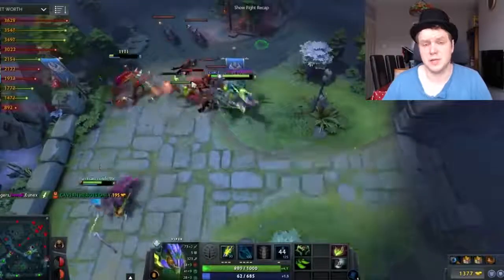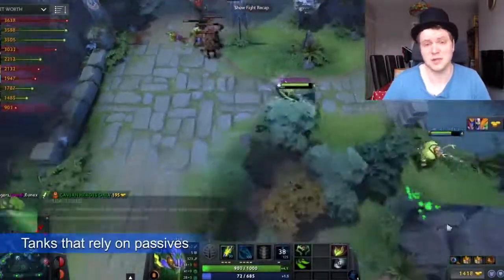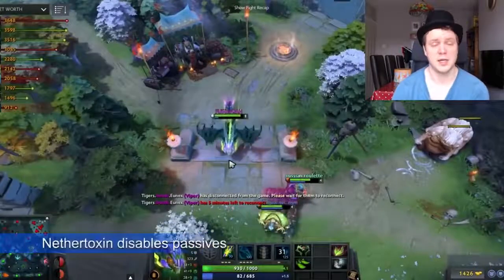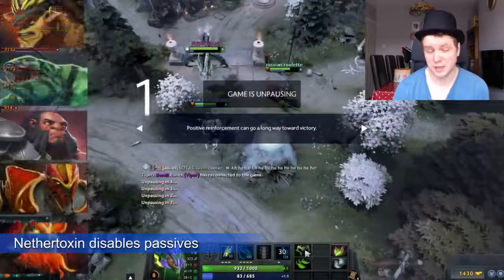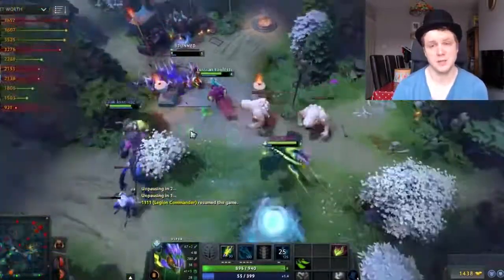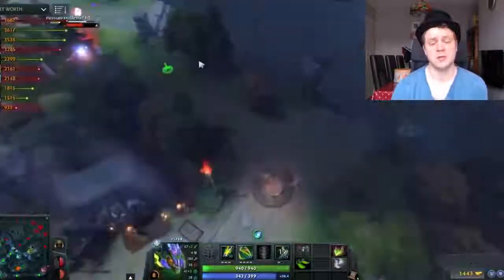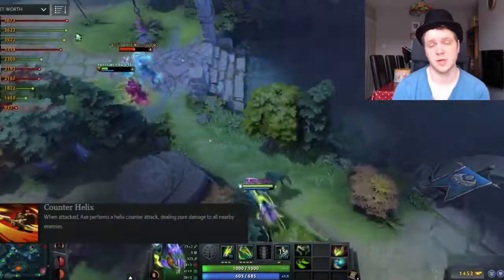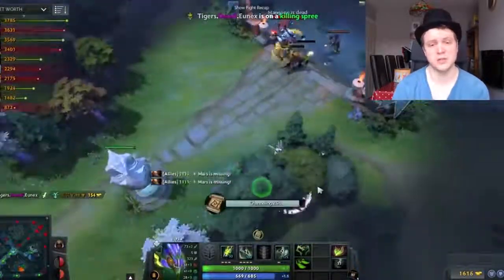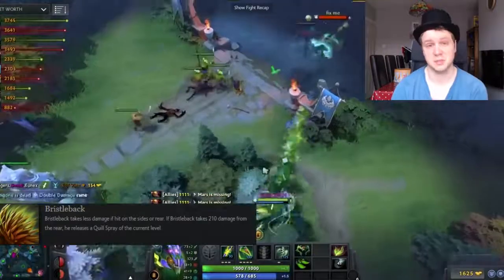First, let's talk about heroes that Viper counters really well. The foremost are tanks with strong passives. Nether Toxin is easily one of the most overpowered abilities in the game partly because you can break heroes so easily. Tanks like Bristleback, Tidehunter, Axe, Dragon Knight, and Mars — all of whom have passive abilities giving them massive durability — basically get countered by Viper. For example, Axe who loves Counter Helix can't use it when Viper has him in Nether Toxin, and Bristleback suddenly finds his Bristleback passive no longer works, meaning you can burn him into the ground.